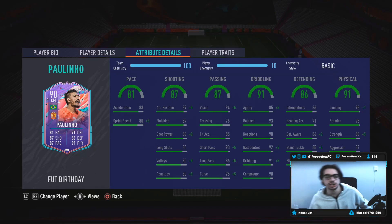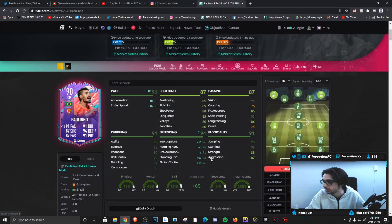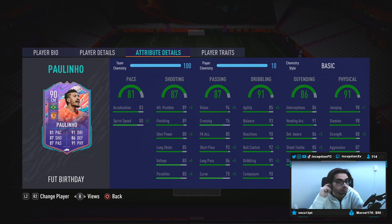83 acceleration, 80 sprint speed. He would be perfect to set up with the shadow chemistry style to boost his pace as much as possible, as well as his defense, because I mostly see this card playing in the center mid or CDM position. With the shadow chemistry style, you're looking at 93 acceleration and 90 sprint speed, alongside all those defensive stats, while still working with very good shooting, passing, dribbling, and physical stats.